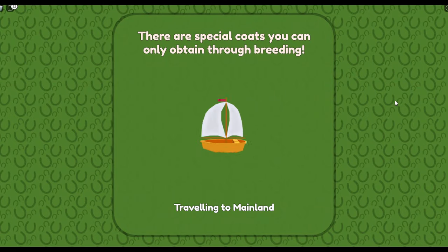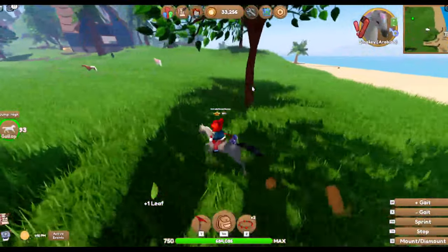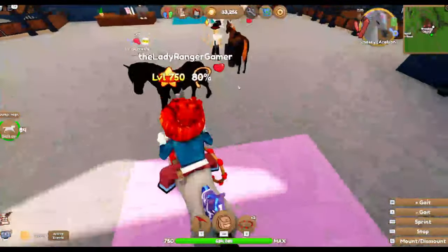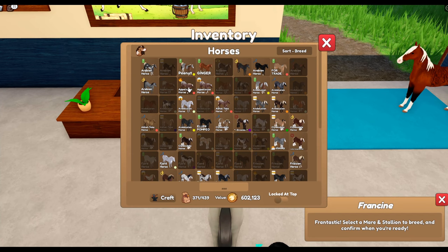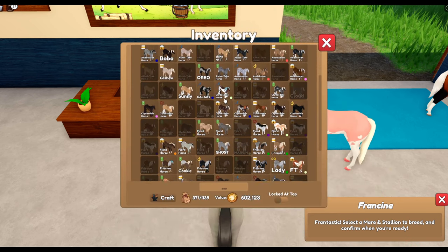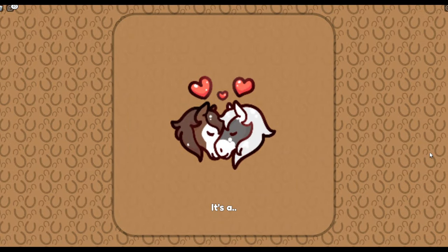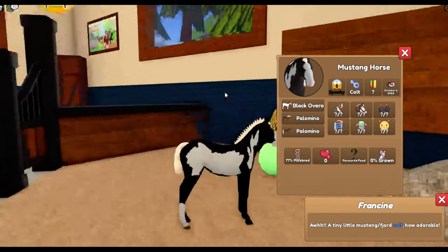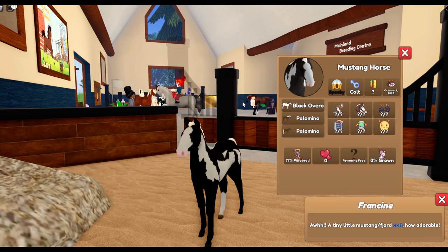Have you guys managed to breed anything really cool lately? Have you managed to get a Legacy Coat, an Island Unique, or anything like that? Oh, is that a pink pony? That's one of the Valentine horses from Valentine's Day. Okay, I would like a foal — this is going to be the last Funky Fjord. Let me know in the comments below: would you like to see another Funky Fjord breeding video? I'm going to breed with this one because it's cute. Oh, it's a Mustang. Okay, it's the only one that came out with the cool colour — but we did breed the Legacy Coat onto the Fjord, and then I found out I already had one, but that still counts, right?